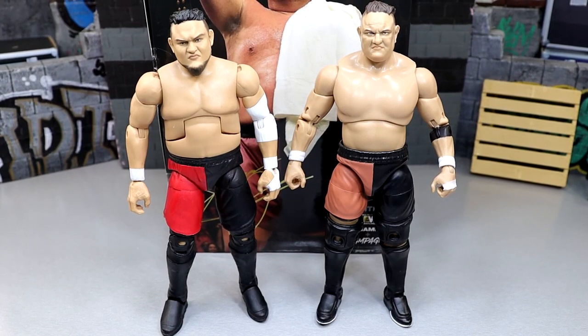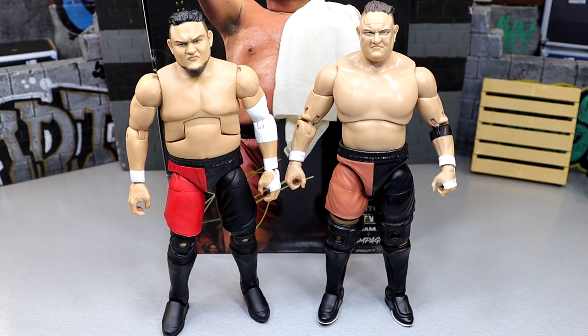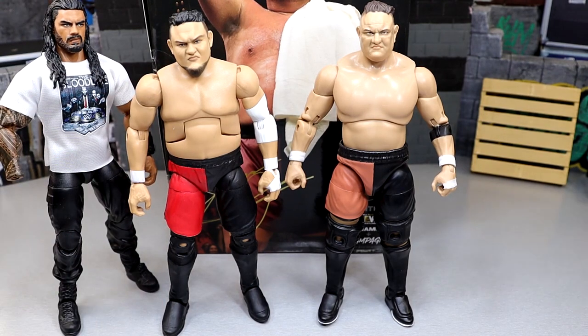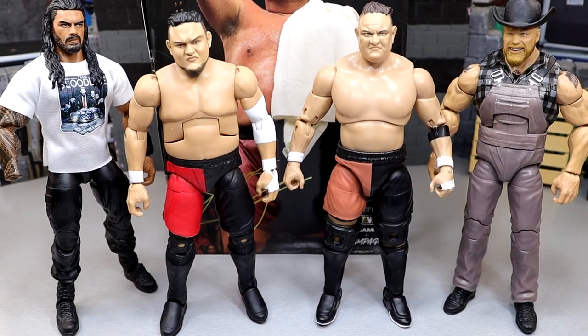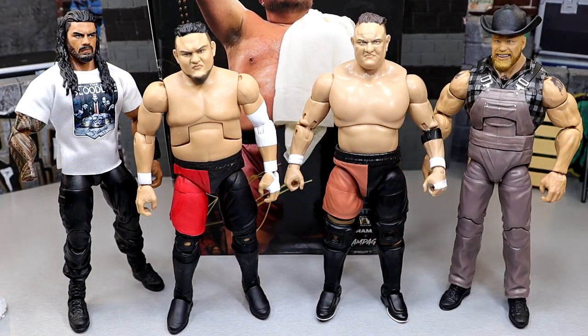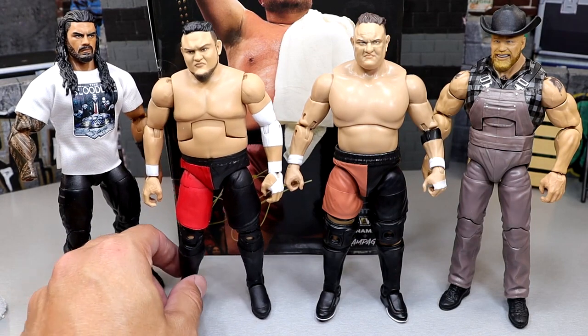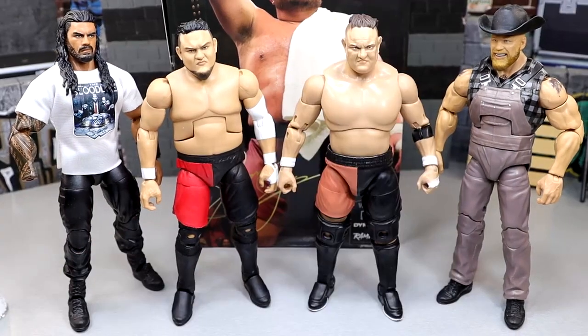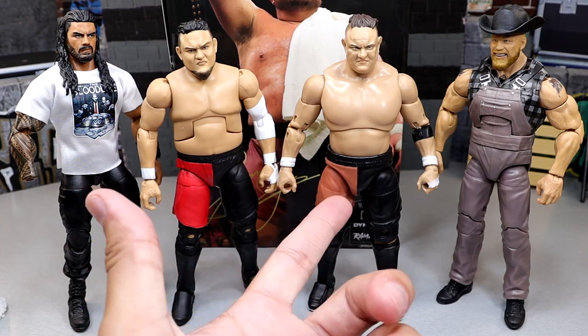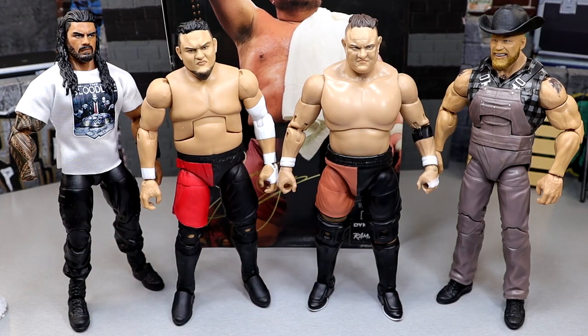A lot of people felt the Mattel Samoa Joe was too short, and this AEW version is more serviceable in scale. Next to a Roman Reigns figure you can see how Roman towers over the Mattel Samoa Joe. I'm probably going to remove the knee pads and replace them with Mattel ones or look at some AEW ones — I'll likely post a surgery video this week with different figures I want to fix up.